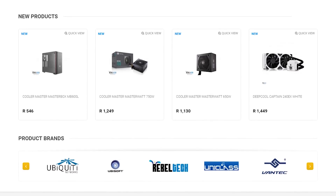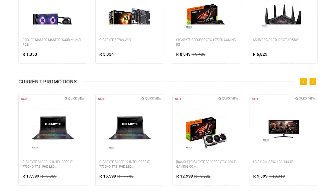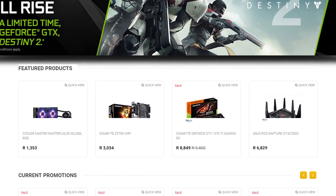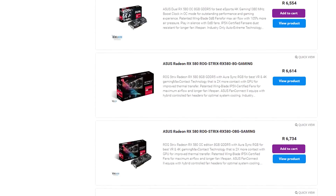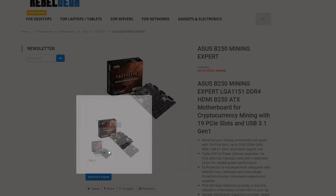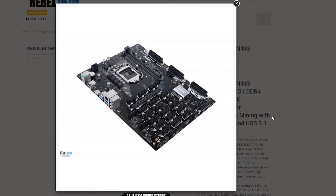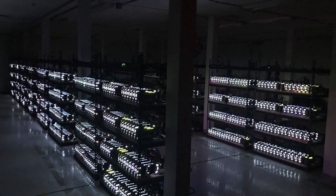Do you live in South Africa and want to get into the crypto mining world? Rebel Tech is the best place to get all of your mining hardware at extremely low prices. They have a massive range of graphics cards, motherboards, and everything else you would need, so click on the link in the video description to visit Rebel Tech and start building your new mining system.